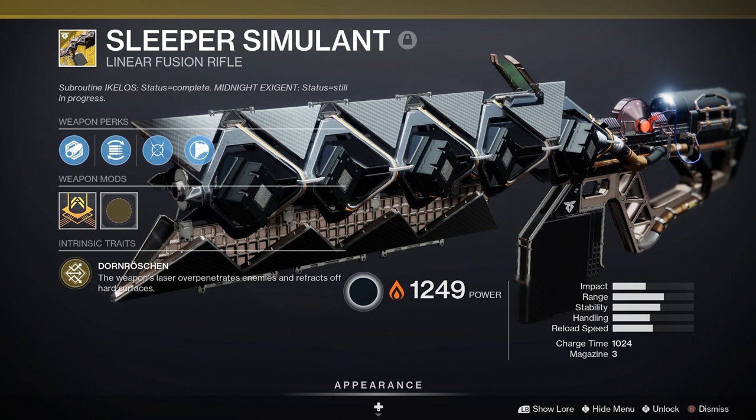And finally for the weapons is the Sleeper Simulant Linear Fusion Rifle. Its exotic perk, Sleeping Beauty, over-penetrates targets and ricochets off of hard surfaces, splitting the projectile into more projectiles that over-penetrate. Do not fire this thing inside of a Titan bubble — it will destroy your fireteam.